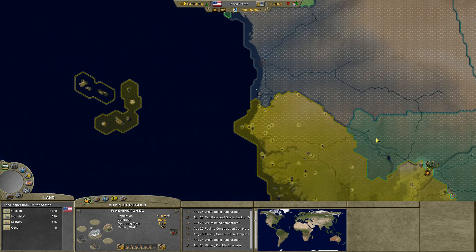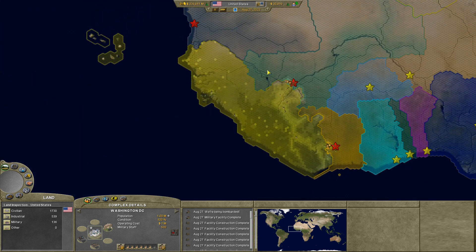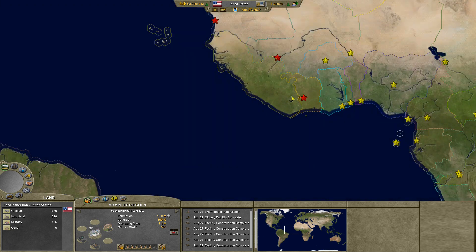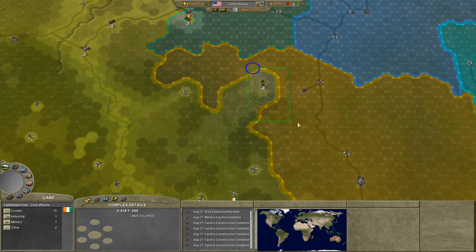At the same time, our African colony is having to fight off against Mauritania, Mali, and Cote d'Ivoire. The problem is we don't have a whole lot of units over here, so they're fighting three opponents who may be a little weaker than Venezuela and the rest, but they're having to do it with much less. It's a challenge, but that's fine — I want challenges.